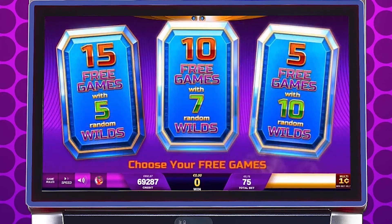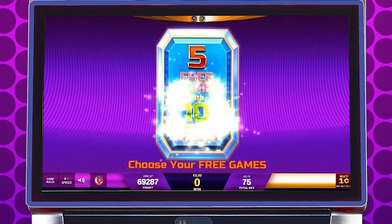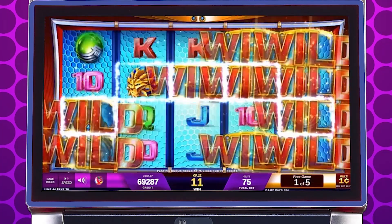This game also features a big bonus feature. Hit three bonus symbols and you're given a choice of how many spins you want. The higher the spins you get, the lower the Wilds. If you pick five spins, you get ten free Wilds, which can mean big Jackpot for you. Plus, this game can be re-triggered up to four times.